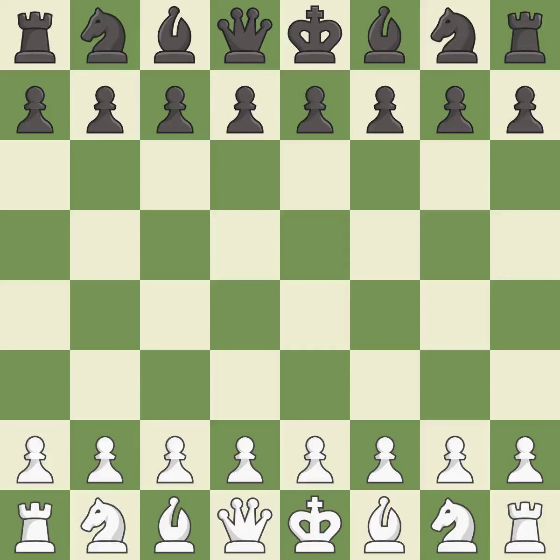Queen's Gambit Declined, three knights, Vienna variation. It was a close game that was lost by a mistake. Black got the better of white in that game. Both players had an amazing opening, and black capitalized on their chances in the middle game.